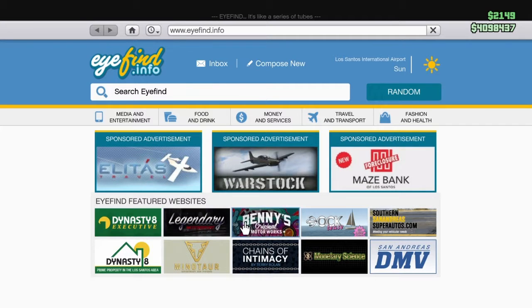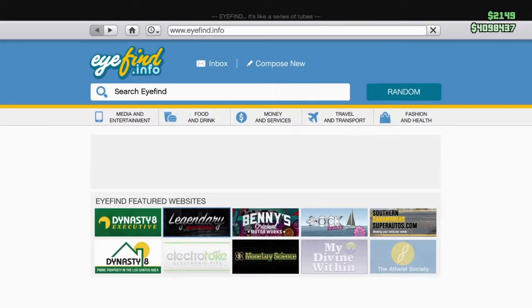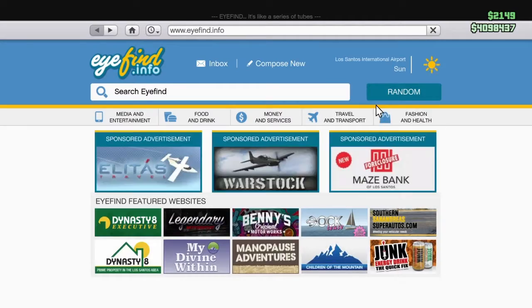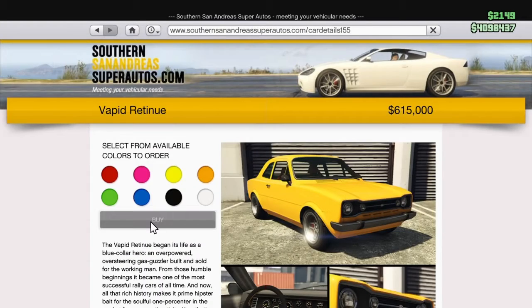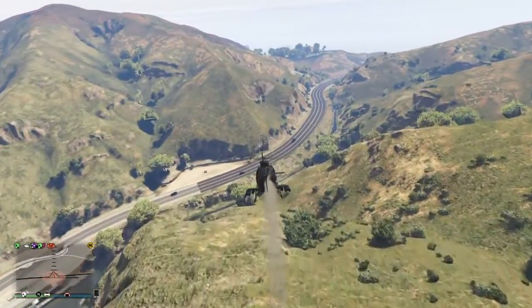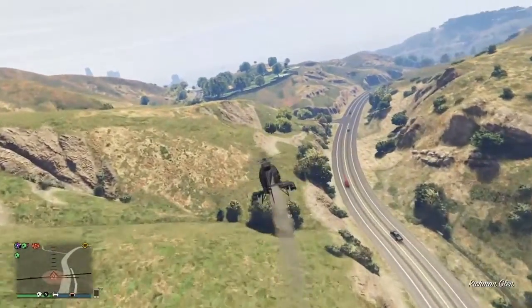Alright, so basically just for the guys watching — we're not buying that car, screw that car. Is there any new Benny's vehicles? Nope. Alright, we're going to buy this car here and fly it in there. My piloting skill has increased a little bit from last time. I'm still not a good flyer, but I promise you they're getting better.